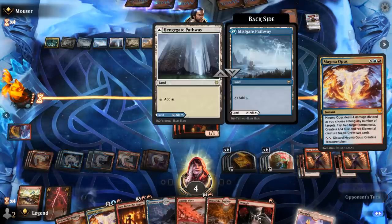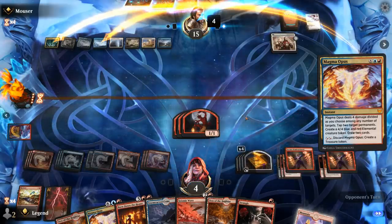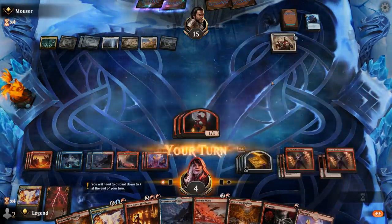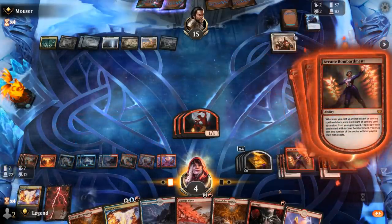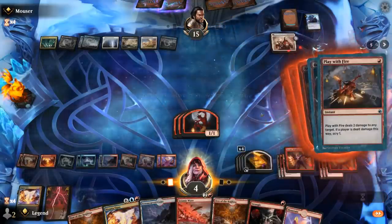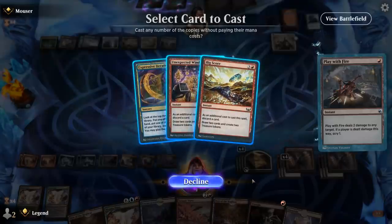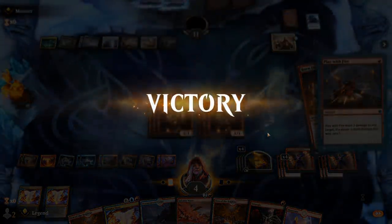Opponent had a counterspell for that — that's okay. We Burn Down the House main phase to make more devils, trigger Bombardment a bunch of times. We decline to cast the card draw spells but make more devils. Play with Fire goes upstairs. Magma Opus is on top. Our opponent concedes — too many burn spells and devils coming their way. On to the next one.